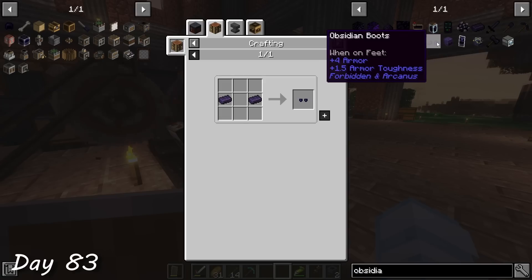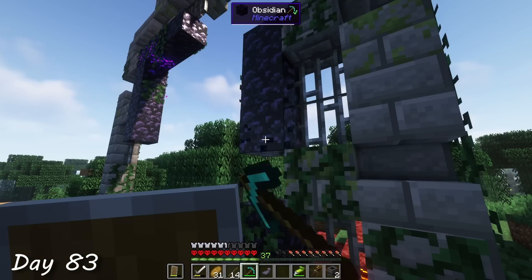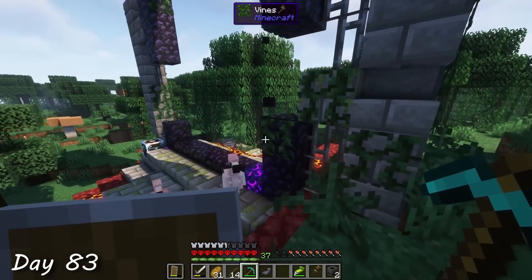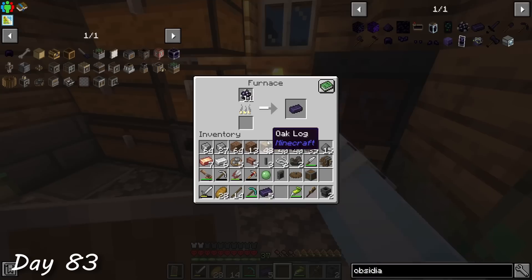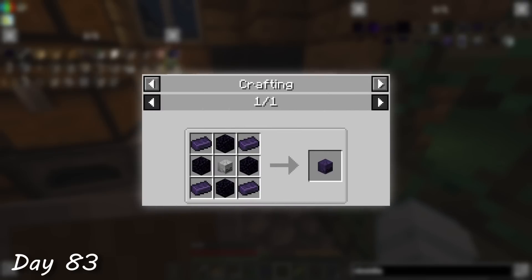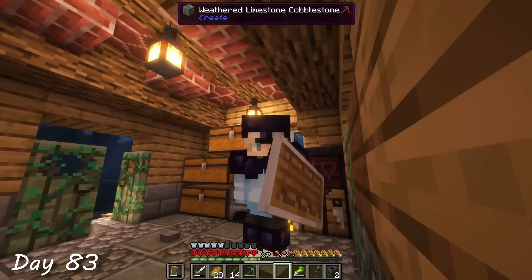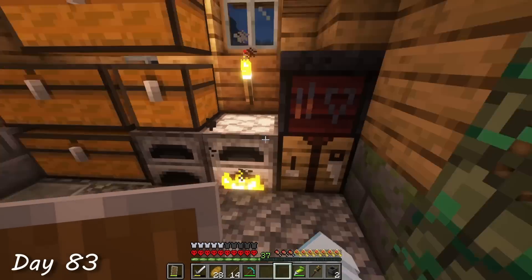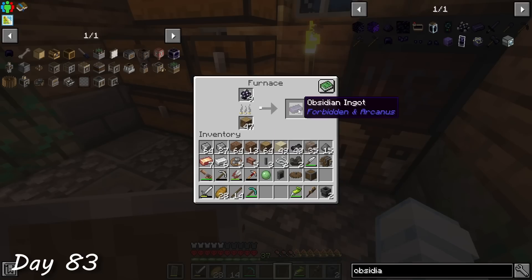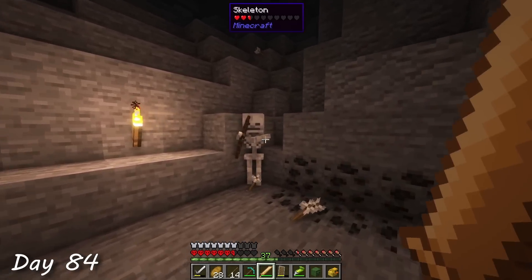So I decided to craft up some obsidian armor. Surprisingly, it required a lot of obsidian, so I ran to a nearby broken nether portal and collected some. While the obsidian was being processed, I found out that there was also an obsidian upgrade I could make to my shield. But for this, I would need an obsidian skull, which requires a skeleton skull. Normally this would be super difficult to acquire, but thankfully there is a tool in Tinker's Construct called the cleaver — basically a heavy, massive sword that increases the chances of a skull dropping from a mob. So I crafted one up using the smeltery and went down into the mines looking for skeletons.